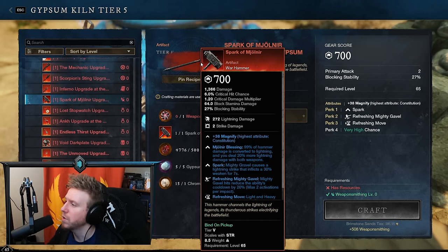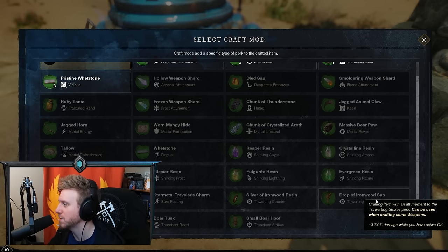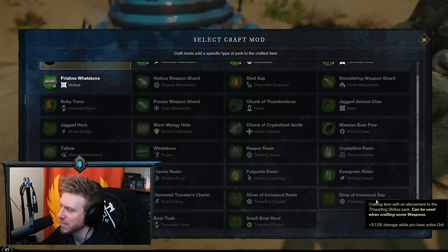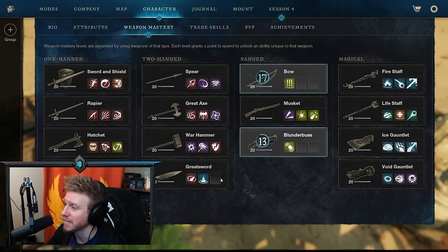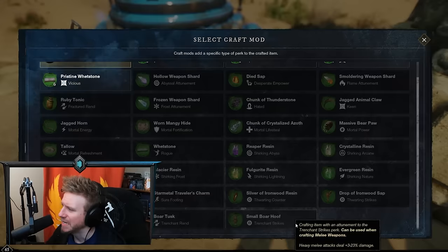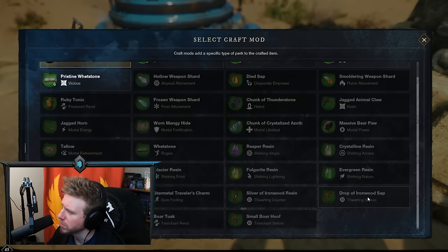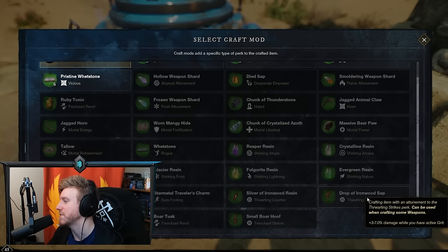The Spark of Mjolnir, the artifact warhammer, does lots of lightning damage. Thwarting Strikes makes sense since pretty much all warhammer abilities have grit, giving 7% extra damage while in grit. I opted for Trenching Strikes instead, with the idea of landing a big stun and then going for a big heavy attack. Both are great options. Trenching Strikes via the Balled Hoof, Thwarting Strikes via the Drop of Ironwood Sap. If you want abilities to do more damage, Drop of Ironwood Sap is probably the more consistent option.